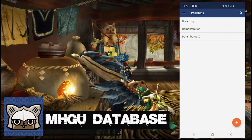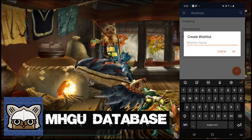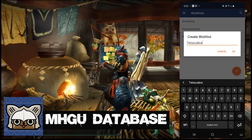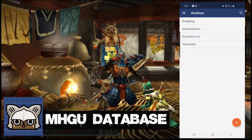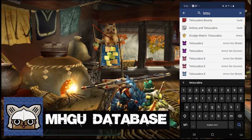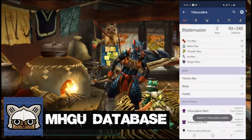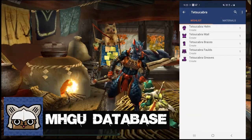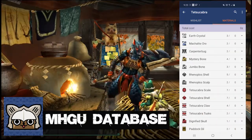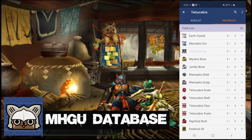The wishlist tool is a useful way of keeping track of materials that you have gathered for your desired armour sets and weapons, without having to constantly go back to the smithy to see if you have enough to make what you want. To add an armour set to your wishlist, first create a new wishlist and name it whatever you want — I named this one Tetsukabra because I'm using that as a demonstration. Next, search for the armour set you want and press the plus icon in the top right of the screen to add it to your wishlist. Now return to your wishlist, select the same wishlist you created earlier, and you will see all the armour pieces will be added to it. If you press the materials menu above, you will see all the materials needed to craft the set, and you can go ahead and start putting in the amount of materials you have and adding more as you gain more materials.